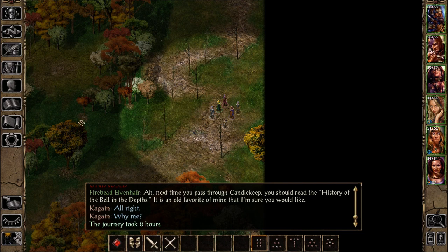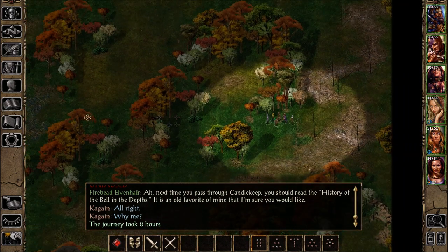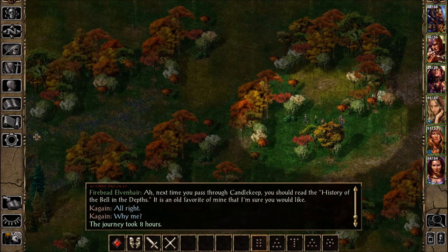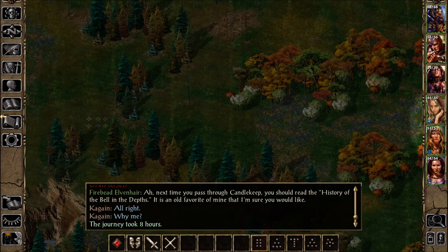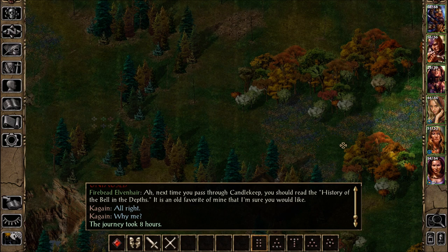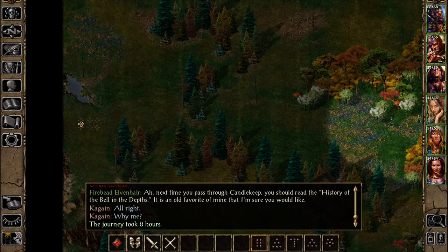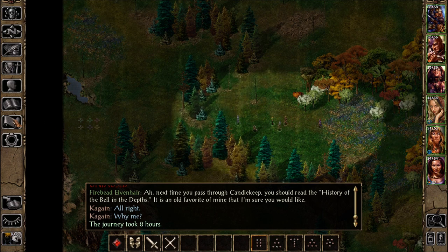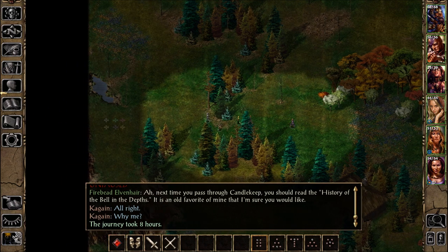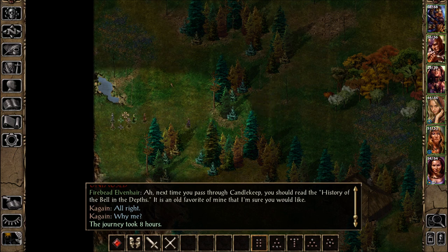Let's go to High Hedge. We'll go to the edge and rest and then continue on our way. I just want to see if we can find out about that egg before it hatches. It might just hatch and then we'll have to deal with it. I forgot what he said it was — not a phase spider, some other... a wraith spider. Probably going to happen when we rest for eight hours and then wake up — maybe not this time, but sometime soon.